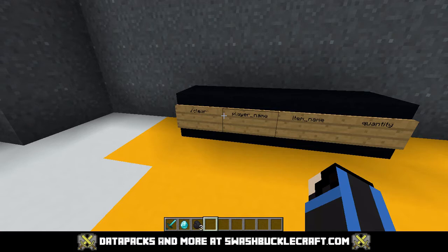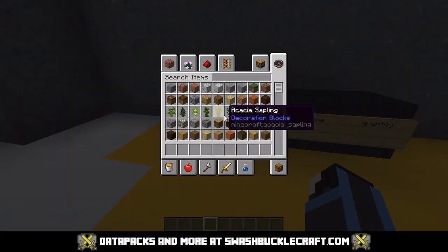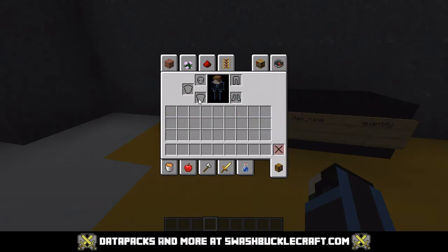If you happen to type slash clear, your entire inventory is gone. That would include armor, that would include all this, that would include your hotbar.